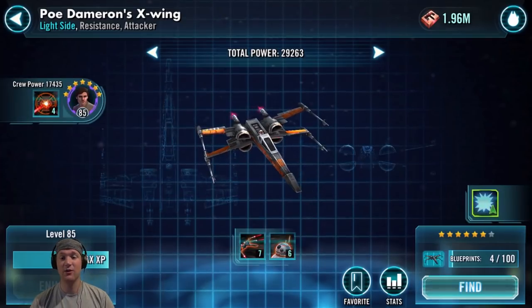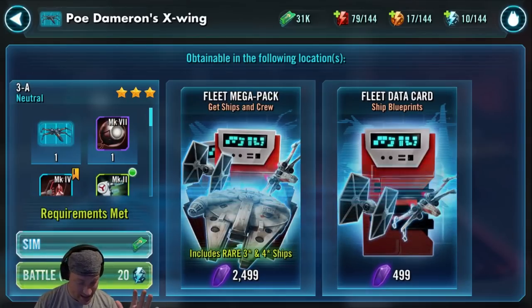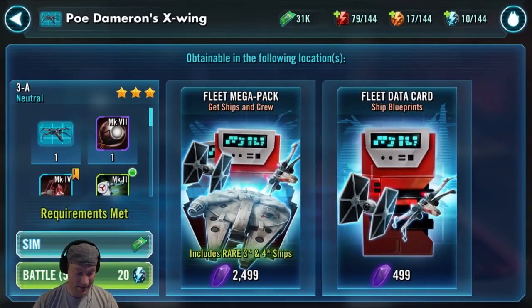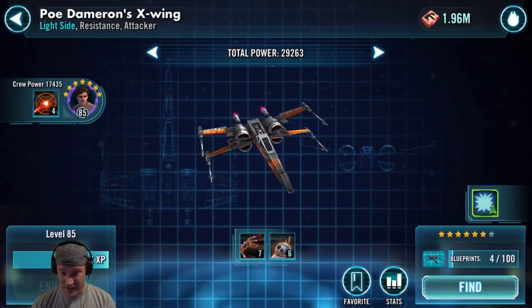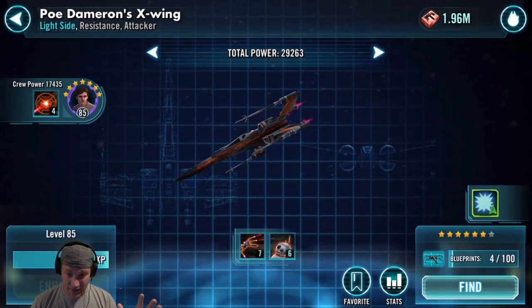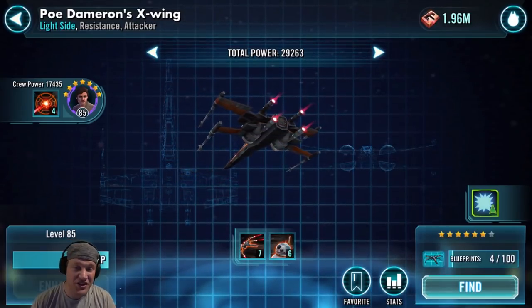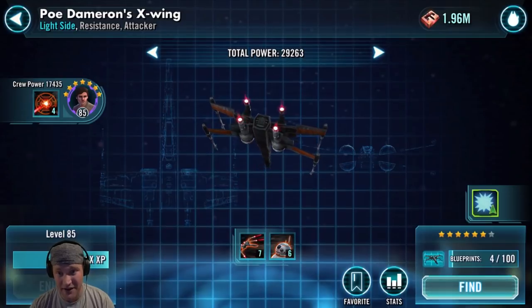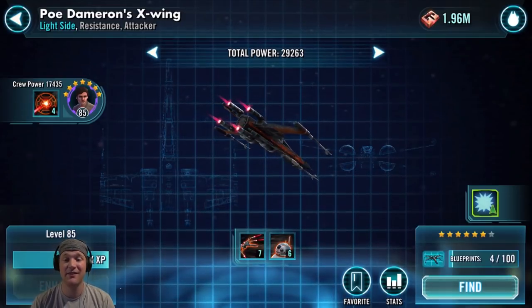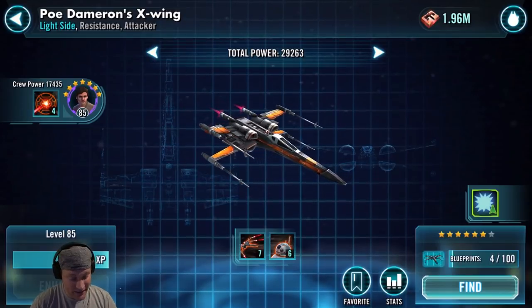Poe Dameron's X-Wing — definitely somebody I need to level up. You can find this in 3A Neutral in the new Fleet Battles, and it can also be found in the Fleet Arena store. Some of its attacks can't be evaded, its missiles can do massive amounts of damage, and it hits hard. This ship is an A ship — no doubt. A lot of people have it as a reinforcement in the top of Arena now. Definitely somebody you should farm.